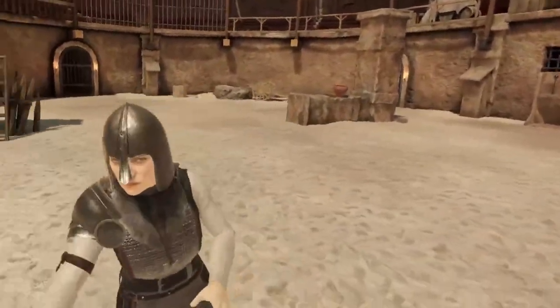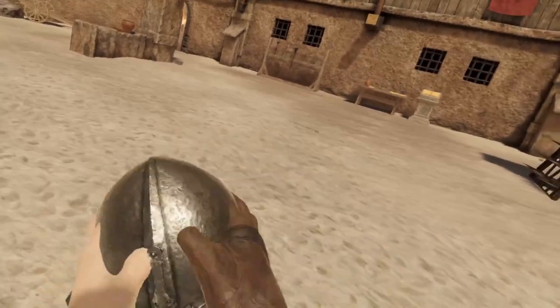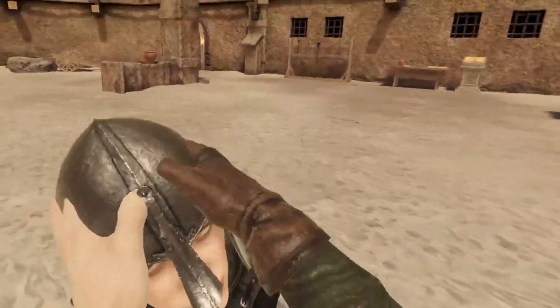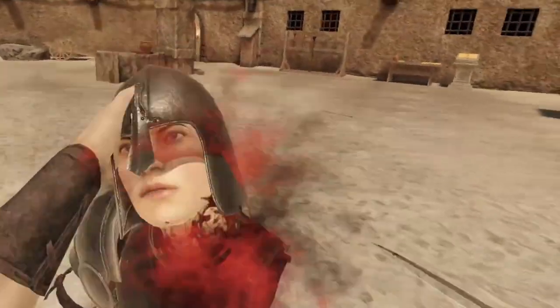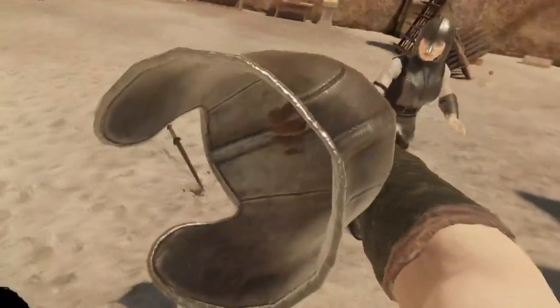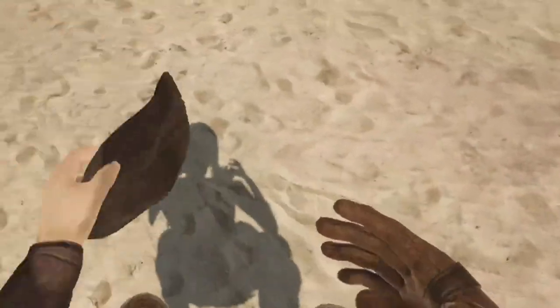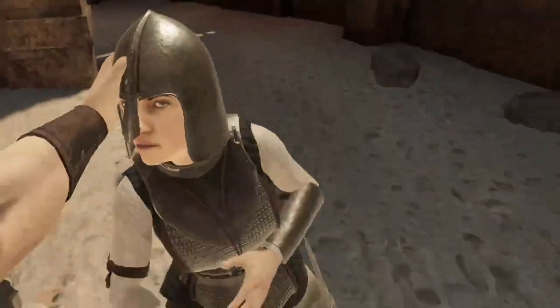Oh wow, I really like the helmet — I'd like to use that. You can't take off stuff from people that are still alive, they would fight you. So when we kill them, you can take off the soldier helmet and put it on myself. There we go, now I've got the helmet on.